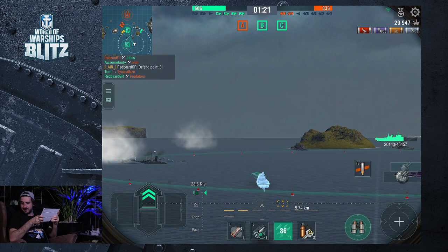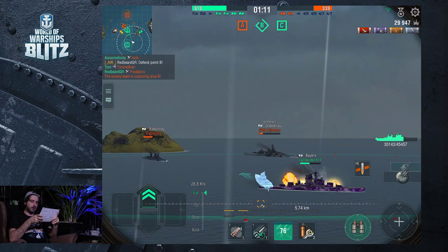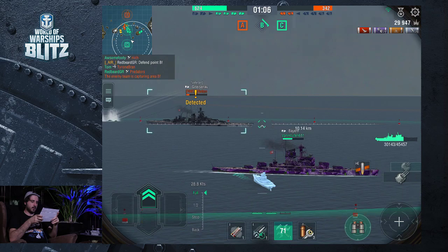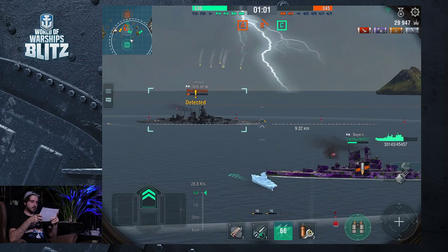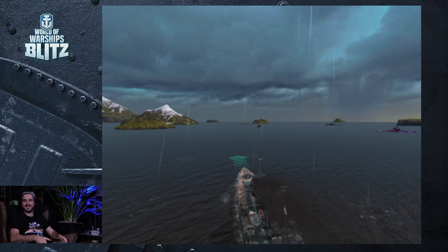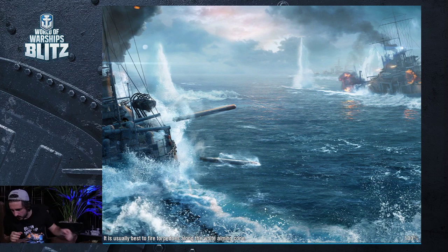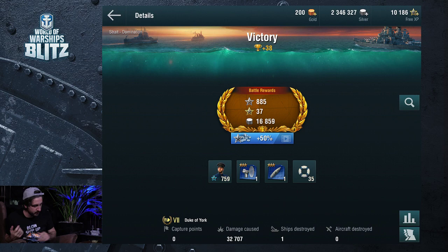Alright, here we come — reinforcements have arrived, a bit late I know but I have arrived. These are the batteries. Now I can fire. Is that the ship that I let go at the start? Oh I started a fire — here we go, hello. He's gone, he's gone. Two people down at the same time — there you go, there's a win there. Win and a win. Use AP — am I doing it wrong? People are telling me to use AP. Alright, one more game.